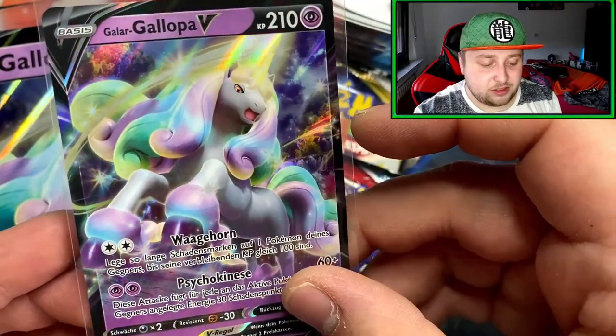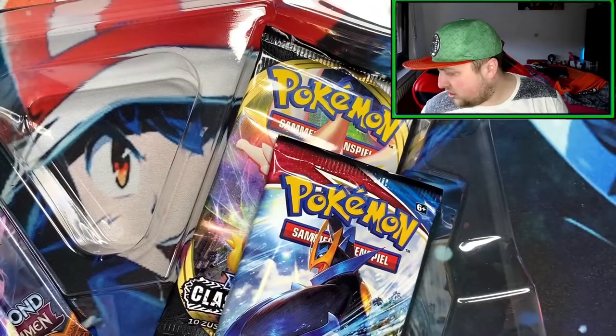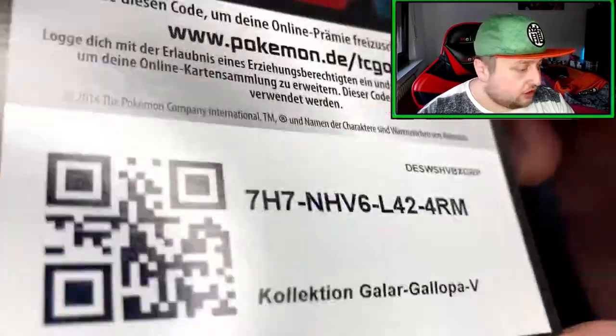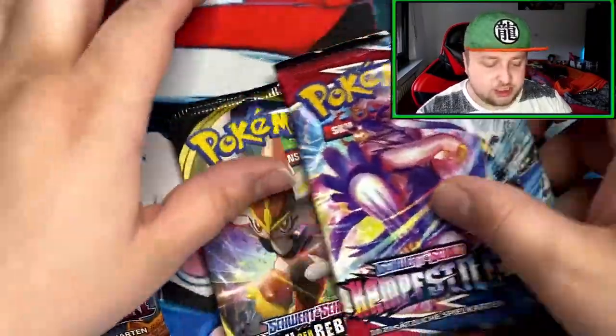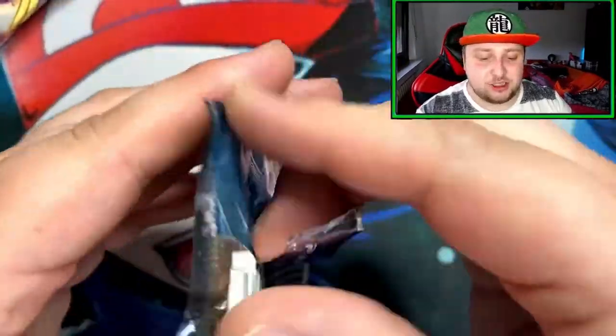There's the Galarian Rapidash V — I got the jumbo size card, that's going straight into my binder. There's also a code card, be sure to redeem it. So I have the Galarian Rapidash V in the game now. As I said, we've got two Battle Styles — one Rebel Clash and one Burning Shadows. Let's start with the Burning Shadows pack.